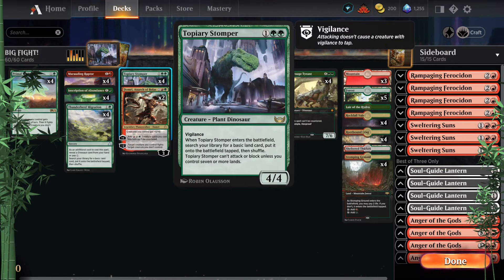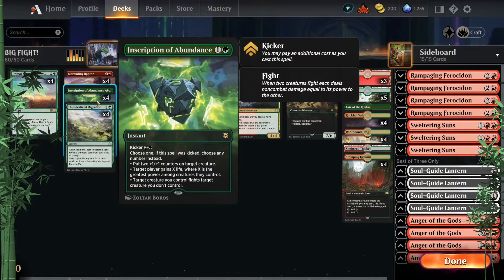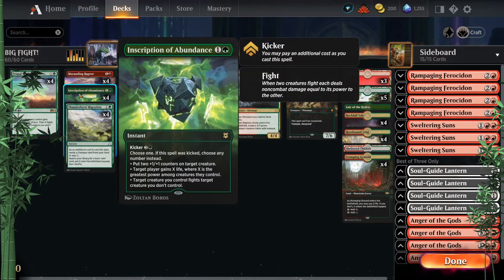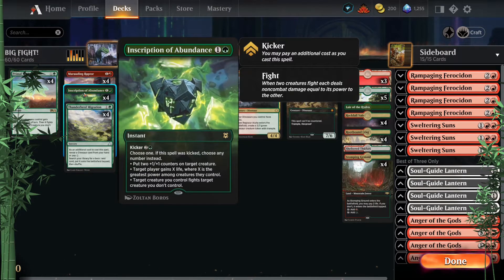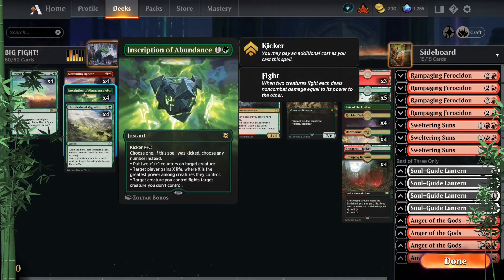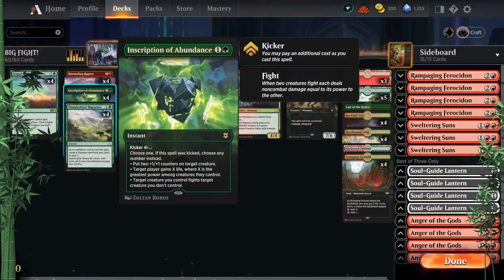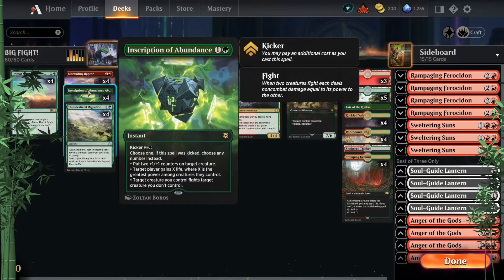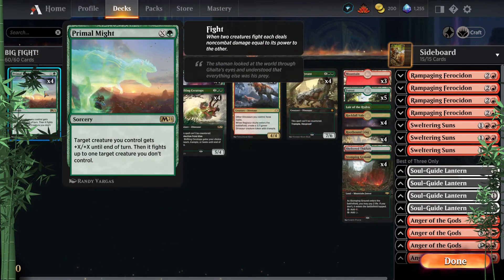At three, I'm going Topiary Stomper to continue that nice ramp, possibly Domri which is more fighting. Inscription of Abundance is kind of similar to Primal Might — with lots of land there's a great chance to kick it, putting two counters on a creature, gaining life equal to greatest power, and having a creature fight at instant speed. It's not a dead card like Primal Might can be, since neither of these requires a creature to make use of them.